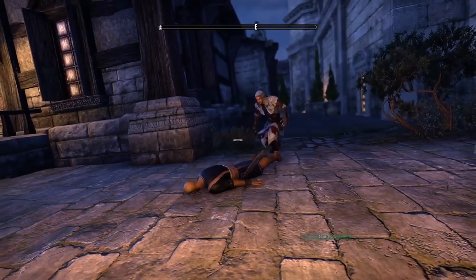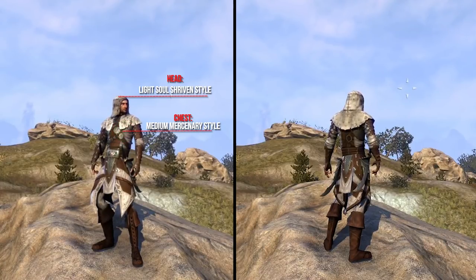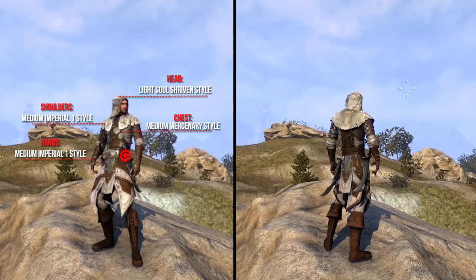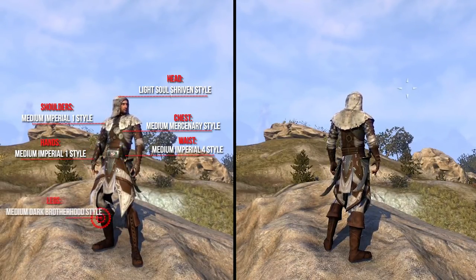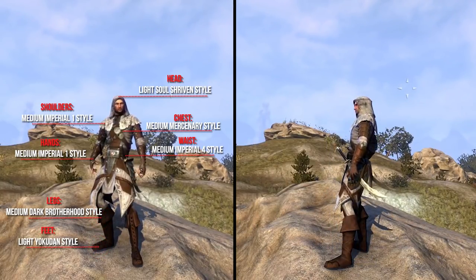He uses for the head the Light Tremora style, the chest the Medium Mercenary style, the shoulders the Medium Imperial 1 style, the hands the Imperial 1 style, the waist the Medium Imperial 4 style, the legs the Medium Dark Brotherhood style, and the feet the Light Yokudan style. As weapons he uses 2 Swords in the Redguard 2 style and a Bow in the Orc 4 style.